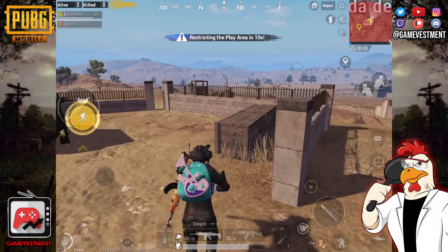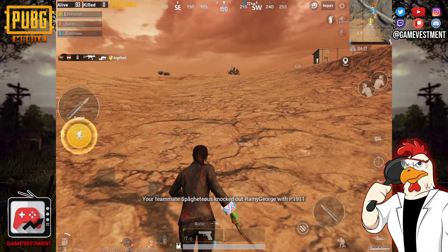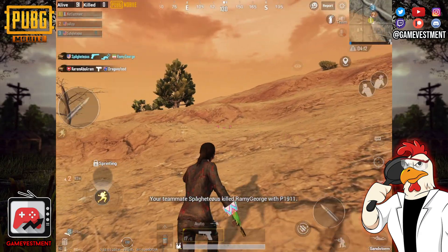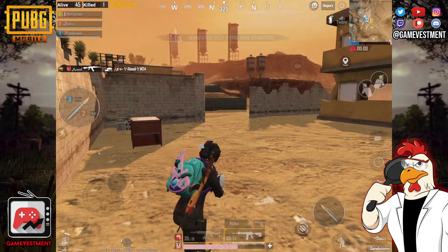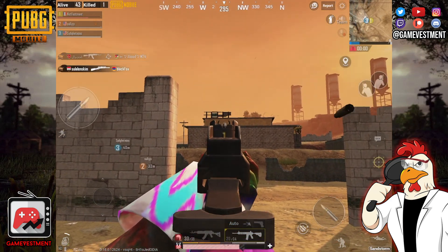And speaking about Miramar, we have a supply crate at this location where you can get a flare gun. And instead of going to that location, why don't we just check out the sandstorm and see if there's something hiding there. We're getting closer to the sandstorm — our plan is to get to the middle and see what we can find. We noticed there were a lot of players, so if you want to try this be sure you bring a good weapon.